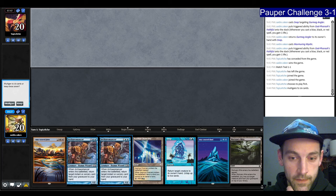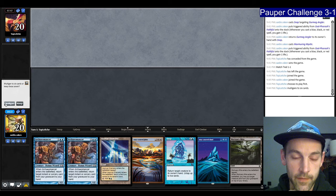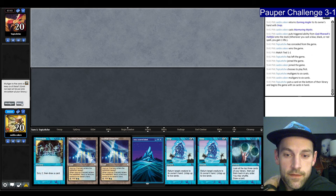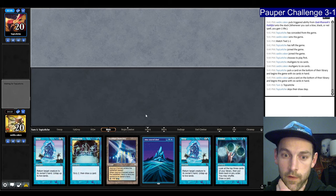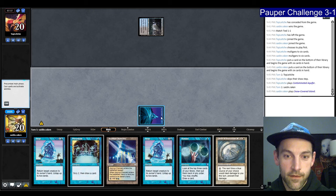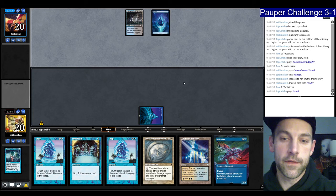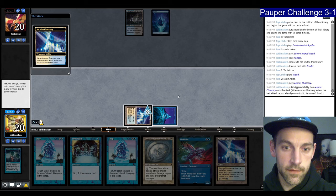So we're in game three on the draw — our opponent mulliganed to six. This hand doesn't do anything, I'm going to Mulligan. This hand's a lot better — two Snaps and two Chanceries. Put back the second Chancery. We're going to see if we can find a Circle. We just have to protect this thing. I do want the Muldrifter — found another Chancery anyway. Put the Muldrifter on top. Play the Chancery, pick up the Island. Preordain — bottom the Island, pop the Familiar.